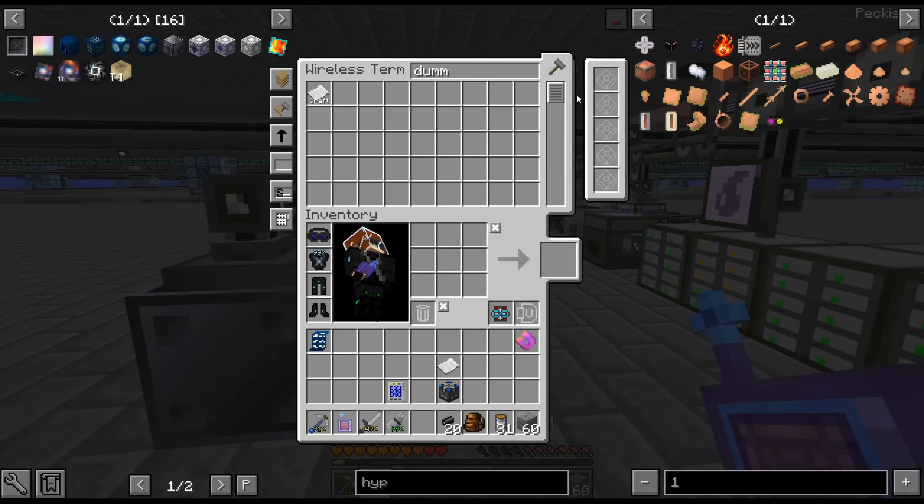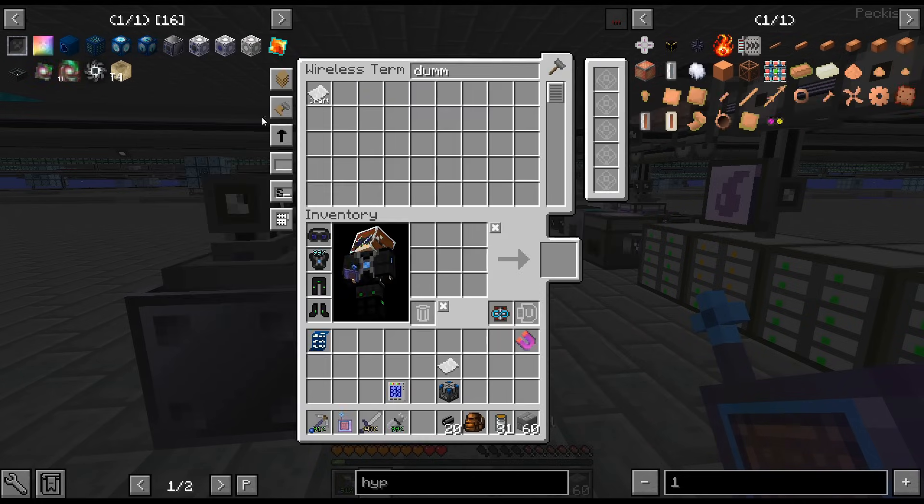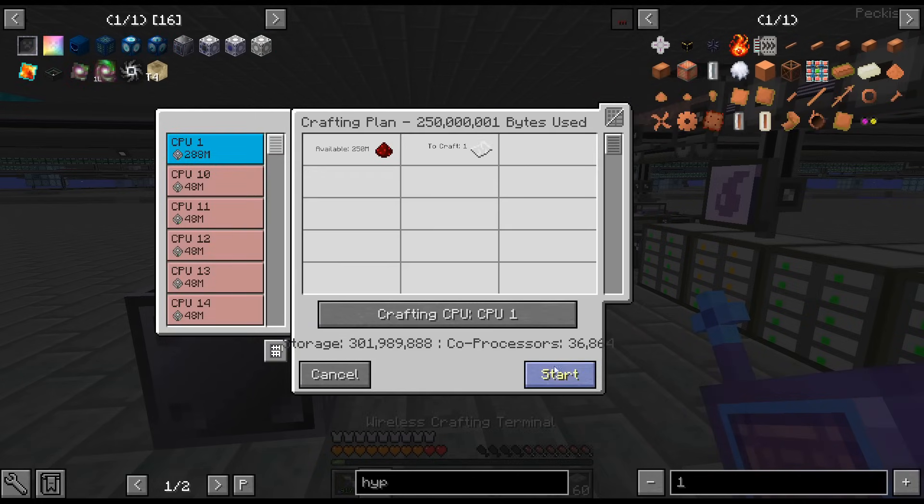Usually it goes green when it's trying to craft it. Alright, two more times because that's a billion.